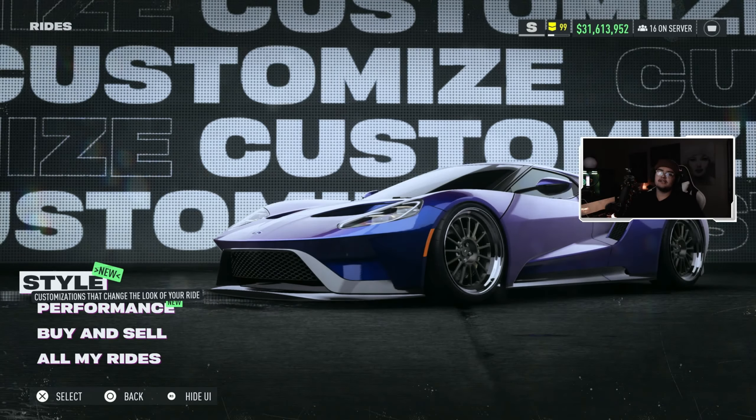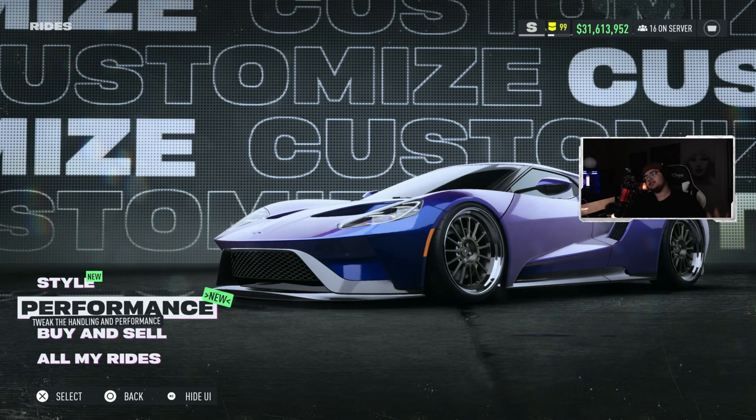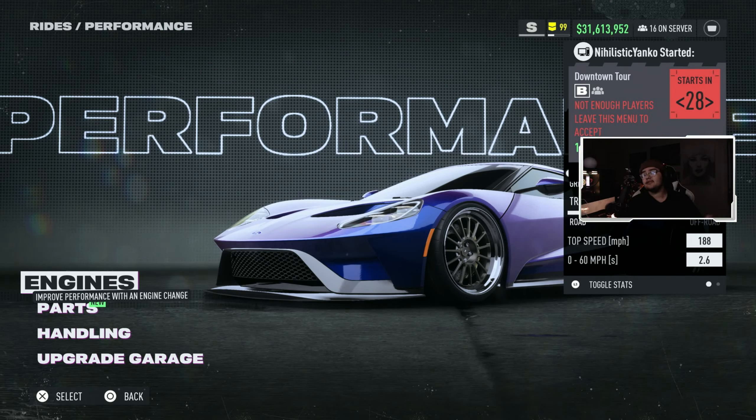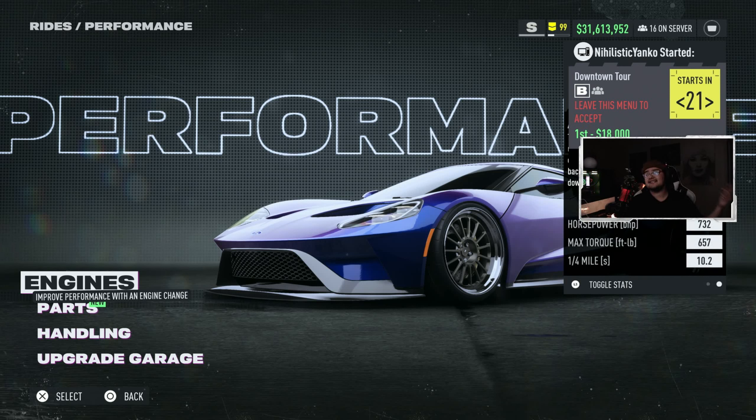Here we are in the garage. As you guys can see, we have the Ford GT, and this thing is a monster. We got a top speed of 188 miles per hour with a 0 to 60 time of 2.6 seconds. As you get into the horsepower, we got 732 horsepower and 657 max torque. We got a quarter mile time of 10.2. This thing's a balanced beast — it's got good power, good handling, good acceleration, and a decent top speed. This thing is all around just a really good car.